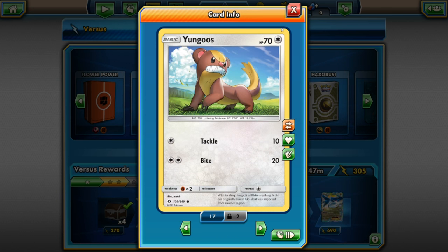Of course we also have a Yungoos so we can start off the evolution. It has 70 HP and it's normal type. For one energy it does Tackle for 10 damage, and for two energies it does Bite for 20 damage. It's weak to fighting, no resistance, and its retreat cost is only one.